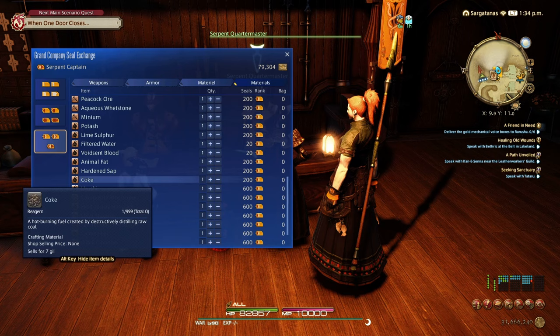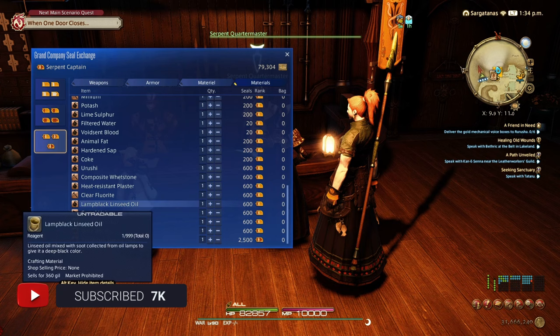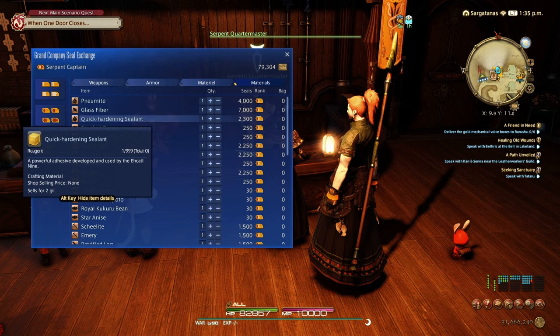The entire thing is easy to miss and buried at the end of a long list, plus expensive and potentially confusing if you've never bothered to look it up. But if you go to your grand company, rank it up, go to your vendor, and scroll to the bottom of the pages, you'll find two items that cost 20,000 seals each.